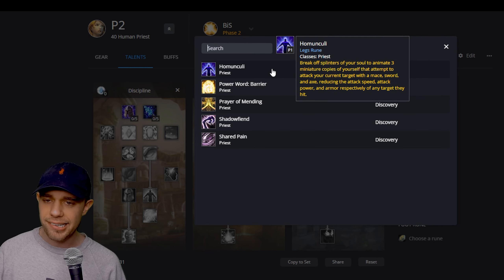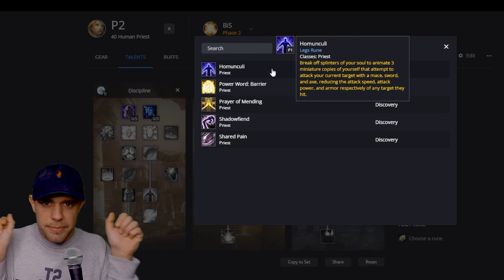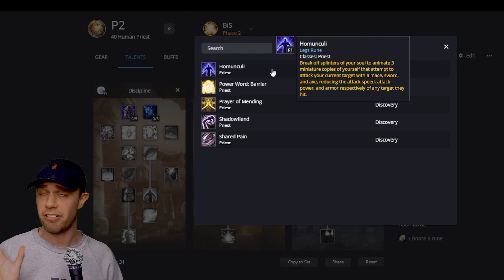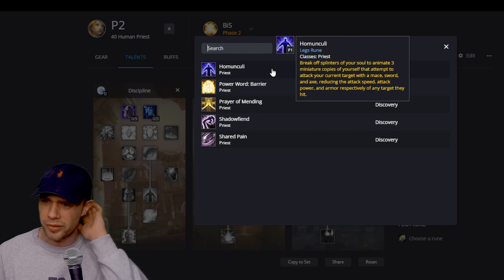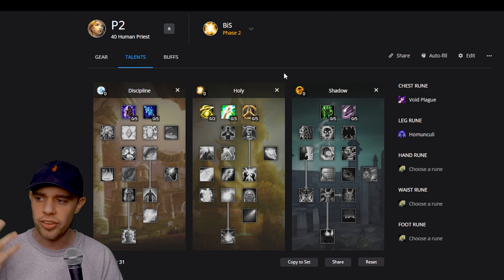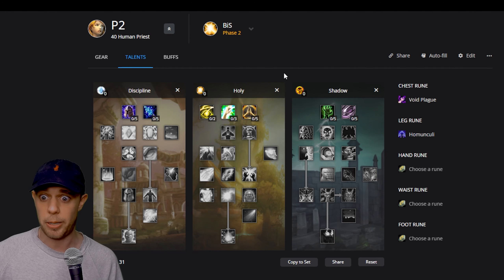Another rune you should get early on is Homunculi, which breaks off into little three mini-mes skittering about like little mini-mes, and they are actually going to reduce the attack speed, attack power, and armor of your targets. The AI on them is very odd and sometimes they can do more harm than good by pulling mobs, but overall there are three of them and they're so fast at getting enemies down, making leveling a lot easier, and even tanking a mob while you stand back and cast your spells.